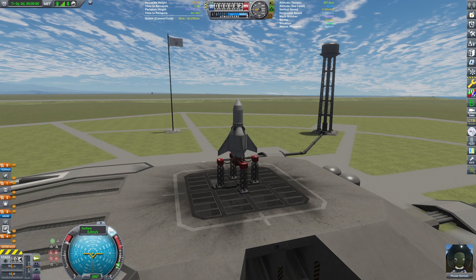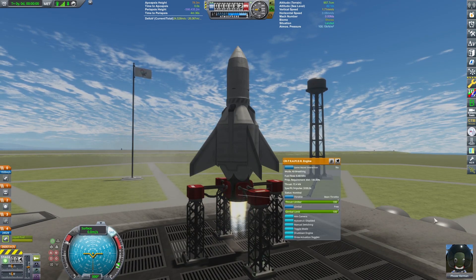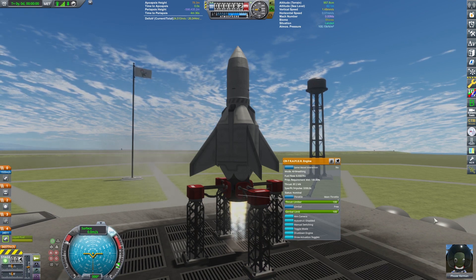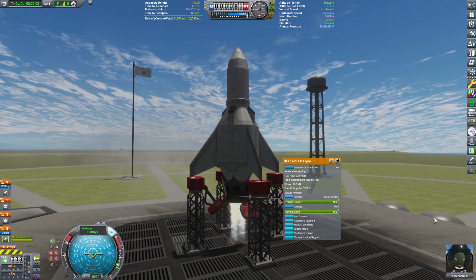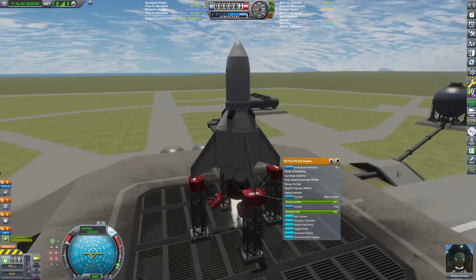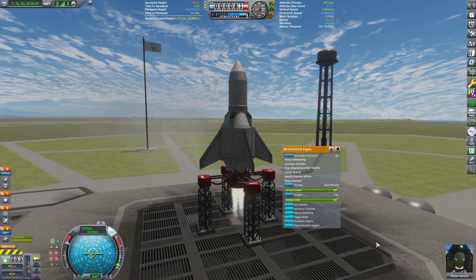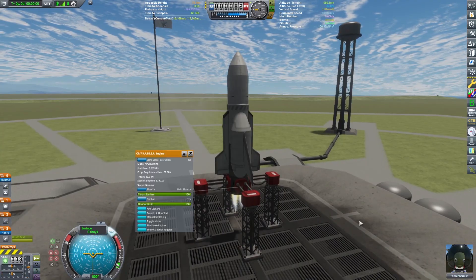This is the first attempt of a launch. Activating that rapier engine, letting it ramp up in thrust, and then we release those clamps. And you'll see why this is not the final design that makes it to the Mun. When we release those clamps, we don't have enough thrust — our TWR is like 0.31, so very low. Not enough to even keep us airborne. So I try with some Separatron SRBs to get a little extra push. Doesn't quite work.